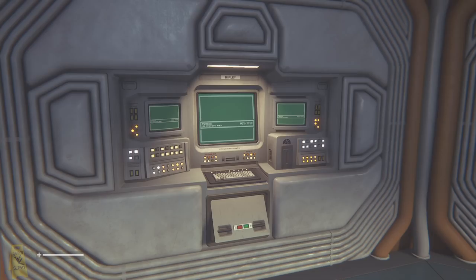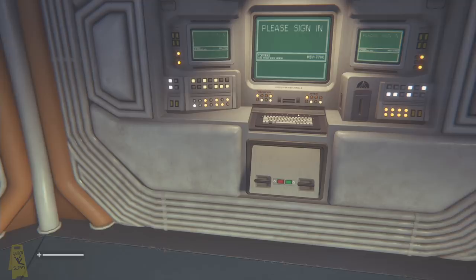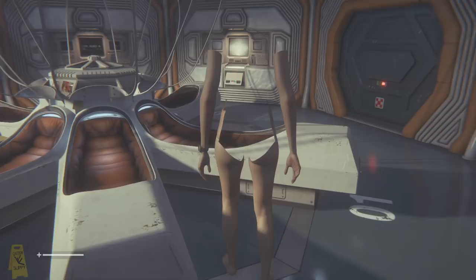Hey guys, welcome back to episode 2 of my new series Slipping Out. In this one we are going to be exploring Alien: Isolation. I had over four hours of footage whilst making this video and I've managed to condense that into 30 minutes, so we've got a lot to get through — let's get going on this.